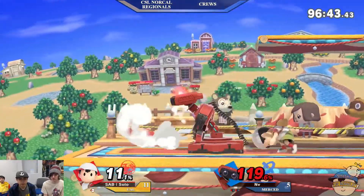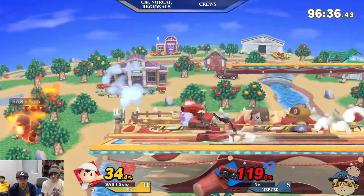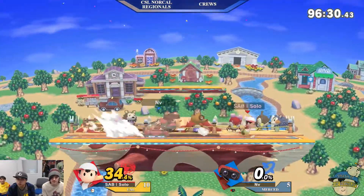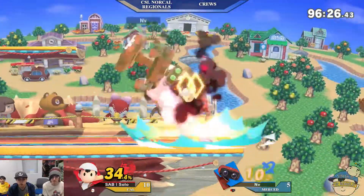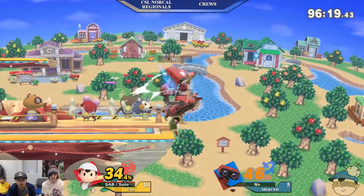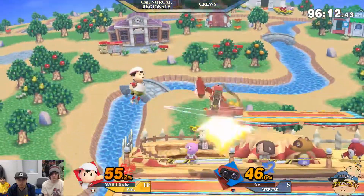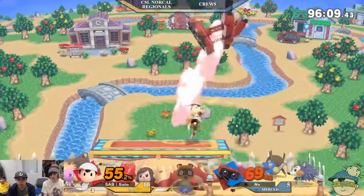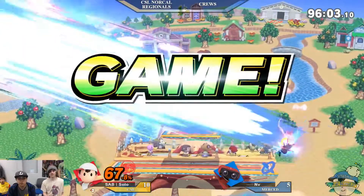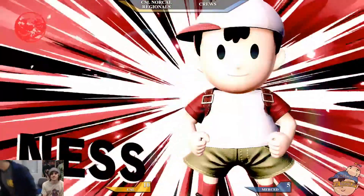Uh-oh — ROB's safe back air spacing is on point, cancelling the inlet. Nice — off stage scenario I want ROB back, but it's going to kill. I wonder if the ROB has noticed that Ness often opts to air dodge to recover and snap the ledge. When you air dodge to ledge you are vulnerable — you do not snap immediately if you air dodge to ledge. Definitely some down tilts or a down arrow could hit. Unfortunate times for the Merced crew.